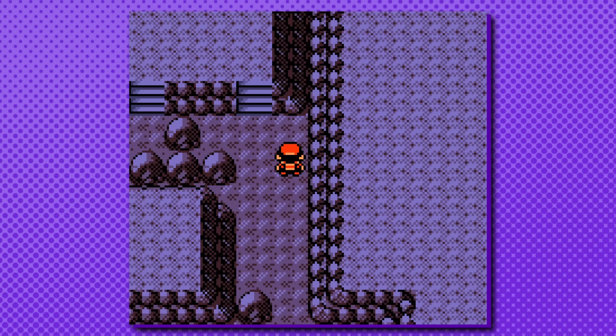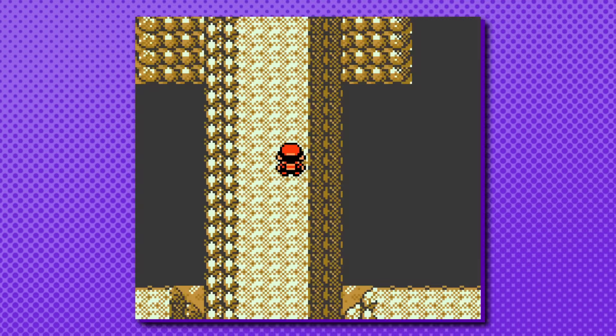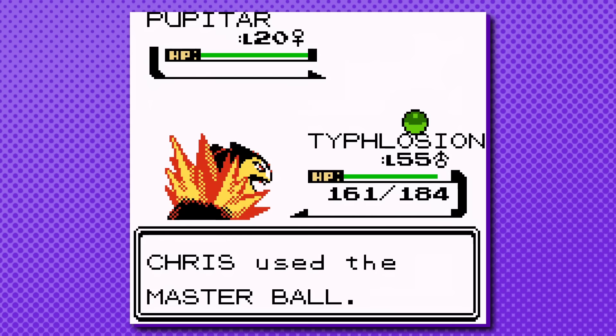One Pokemon I didn't know was truly available in the game at all was Pupitar. We all know that Larvitar isn't available until Mount Silver itself, but as it turns out, Pupitar can be found here too. At the top peak of Mount Silver, where Red stands, there is a 1% chance to find a level 20 Pupitar in both the morning and the day.